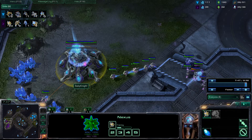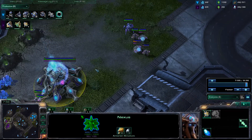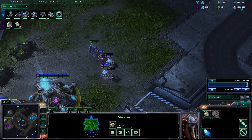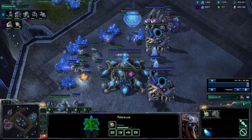Although the probe count is kind of equalising — 23 to 30 — but there are two MULEs down. The income tab just looks sickening for Baby Knight, that's bad for him. And the population tab, Jimpo is about seven ahead. That banshee's gone straight in.